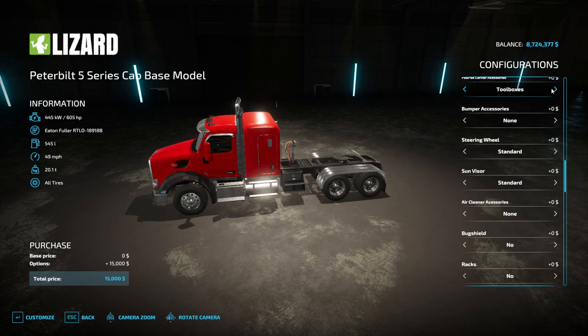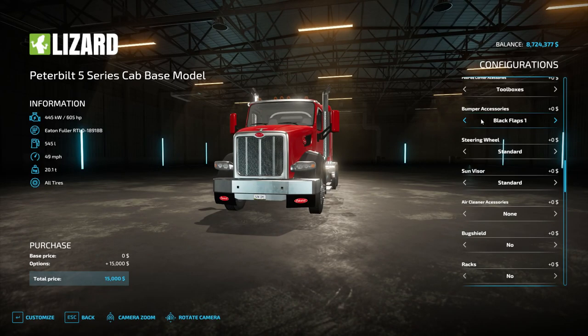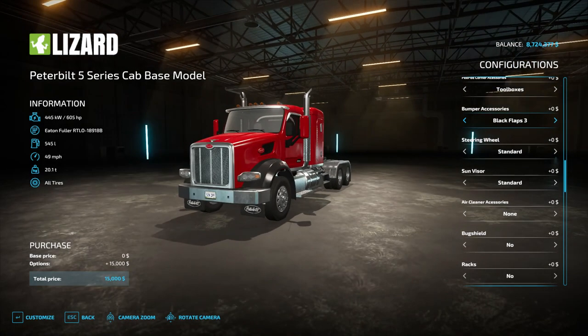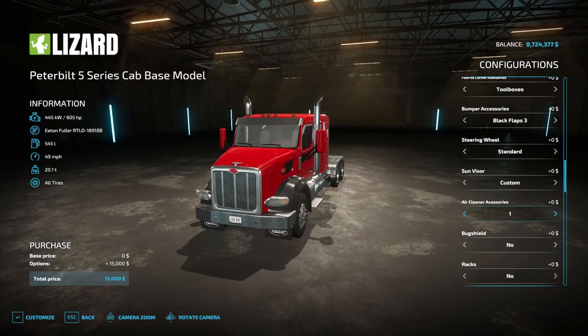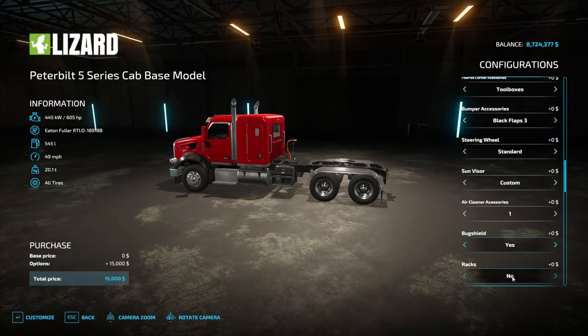Steps — I like toolboxes. Bumper accessories — I kind of like those, let's do those. I guess we should go through all the options. Those are the Peterbilt ones, there we go. Steering wheel — standard, three options there. Sun visors — two options, we'll do custom. Air cleaner accessories — we'll do one. Bug shield — you know I like my bug shields. Racks — we have all kinds of different rack options.